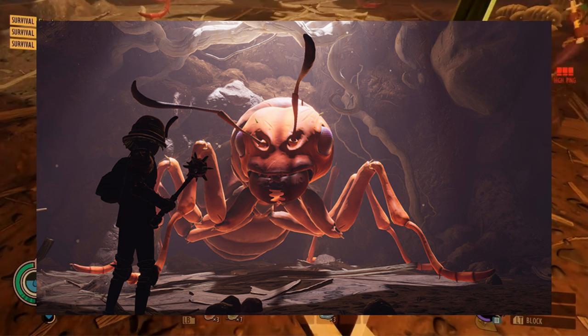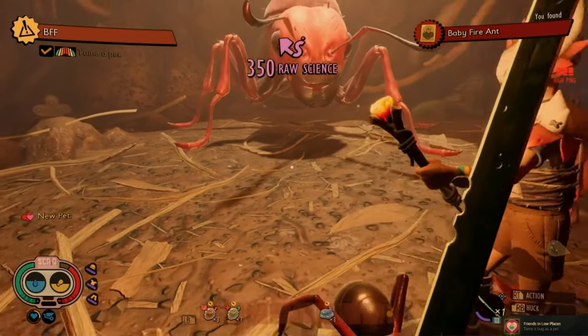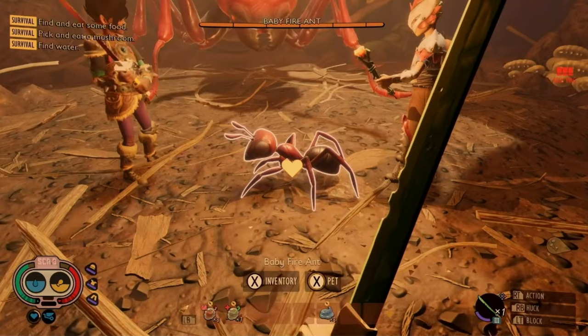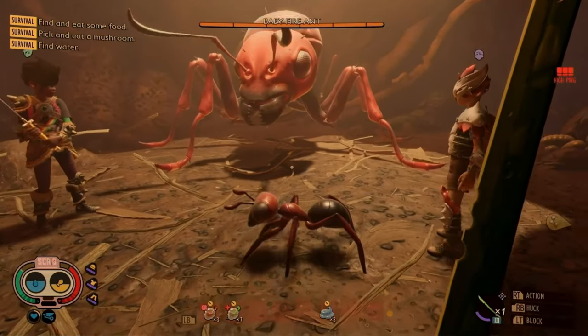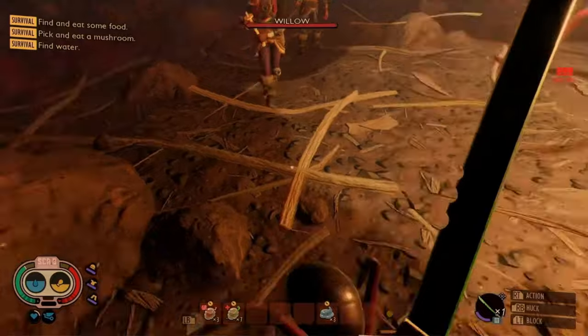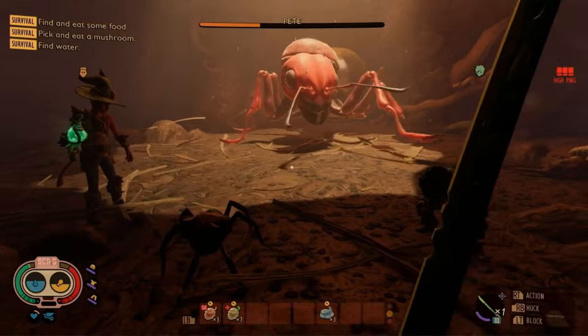Each path will give us, and I quote, unique rewards. From the pack stream, if you feed each Ant Queen a tasty treat, you're going to get an Ant pet of their respective types — so a Fire Ant Queen is going to give you a Fire Ant pet and so on. The path you choose determines not only the unique rewards you'll receive, but will also shape how the entire colony reacts to you. Tread carefully, as some decisions have ripple effects that might not be immediately obvious.